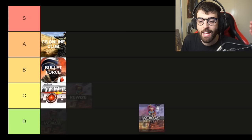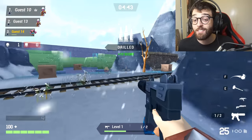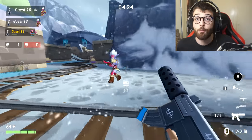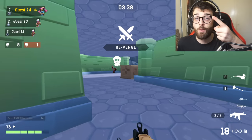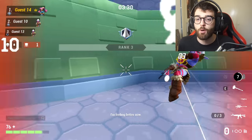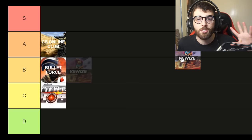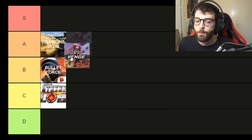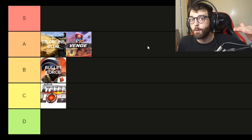Next we have Venge.io — a bit of a polarizing one. Venge is made by the same developer who made Mini Royale and Mini Royale 2, and it's a really solid game. It takes inspiration from hero shooters — you've got three heroes with their own abilities, and the gameplay is very objective-focused. The game has four different weapons: assault rifle, sniper rifle, shotgun, and submachine gun, and you can swap between them in-game. There are quite a few different maps too. Compared to when I last checked, Venge.io has had a lot more content added — more maps, more modes, and a much more refined experience. I'd say it's an A minus or B plus.